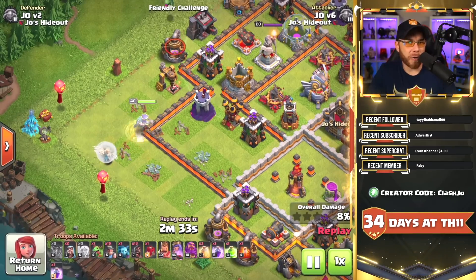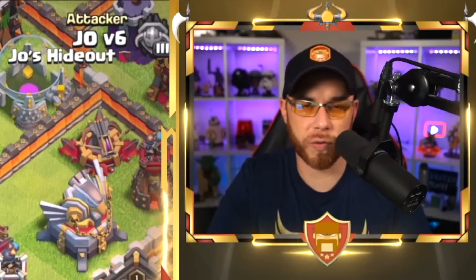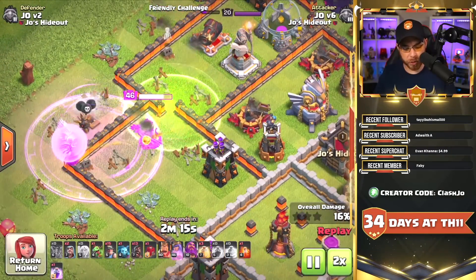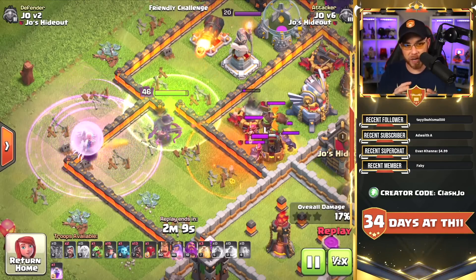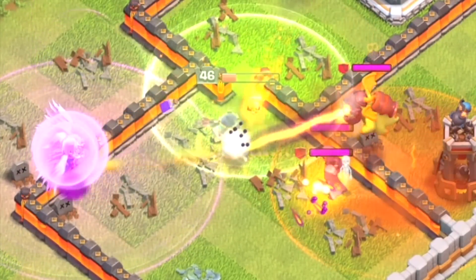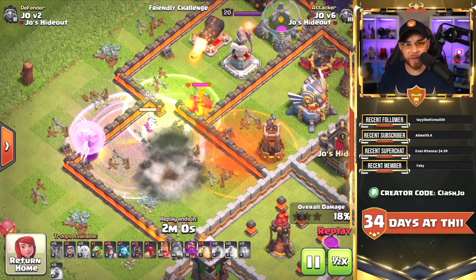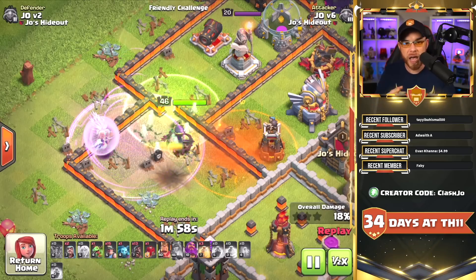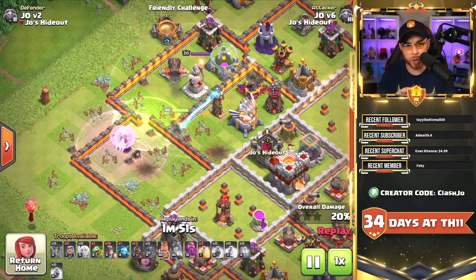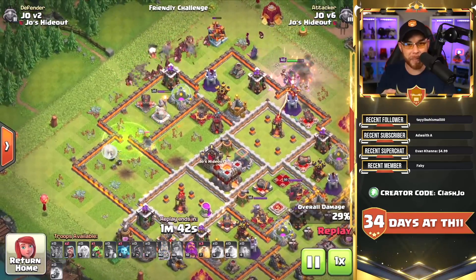For our final combination — the number one slot — we have the inferno dragon and three headhunters with filler troops. This is incredibly dangerous and you have to know about it even if not everyone can get these super troops. The inferno dragon acts as a single-target inferno tower in the mix. The headhunters move in on the queen, slowing her way down. A rage spell is dropped, but the single-target inferno dragon forces you to use the queen's ability. This has lasting effects well after the troops die — it has the capability of killing the queen or causing her to die immediately after the engagement.